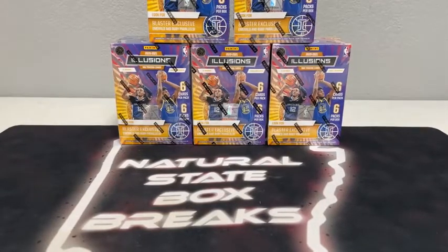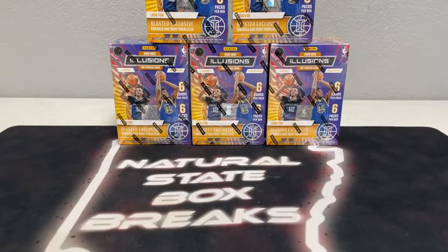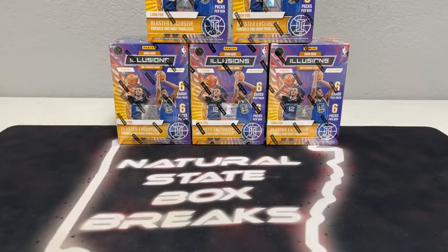Welcome to Natural State Box Breaks. We are just about set for our third and final break of the night. We started out about an hour ago with Mosaic Baseball, just wrapped up with Absolute Football, and now we are on to our basketball break of the night. It is Illusions — five blasters, 2020-2021 Illusions Basketball. Ja Morant and James Wiseman on the front of all the boxes. It's going to be a fun break. Appreciate you guys for joining.